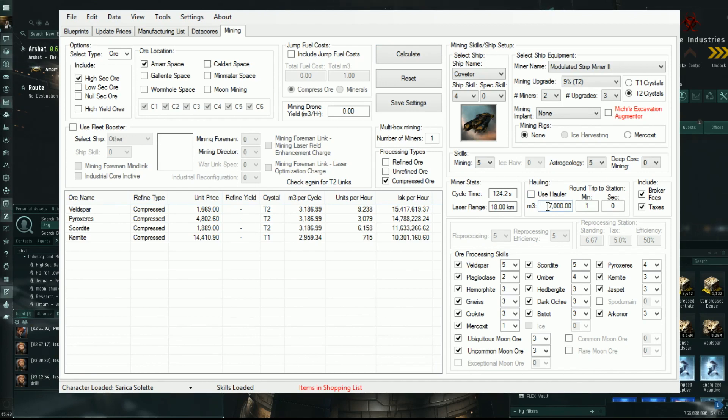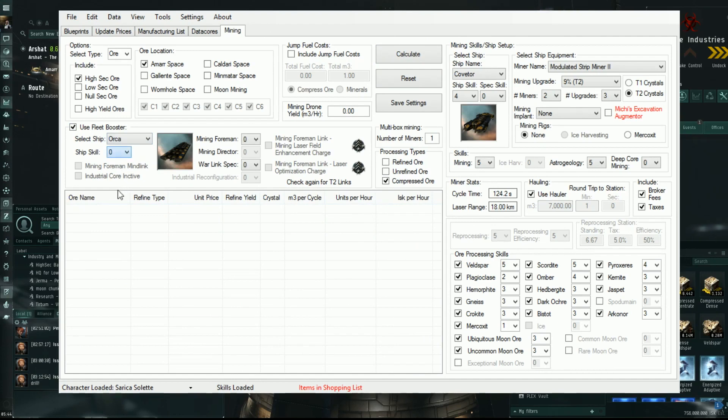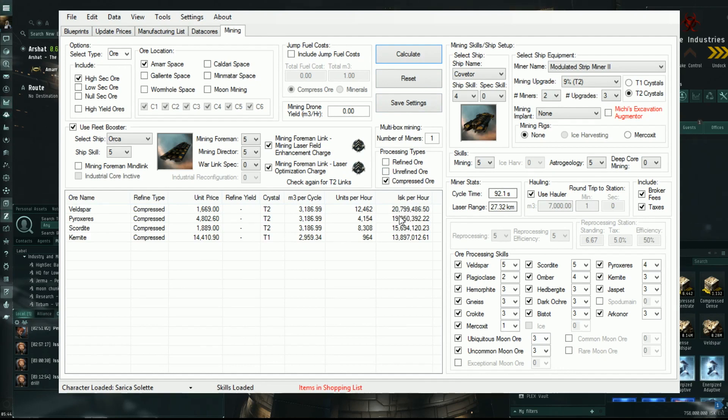The ISK-per-hour figure changes significantly depending on whether you're using a hauler or making round trips to your station — a round trip might cost you a minute, and you're only hauling two or three cycles worth of ore, which changes the numbers quite drastically. If you add a fleet booster — say an Orca with level 5 skills and T2 modules — look at that: 20.7 to 20.8 million ISK per hour of Veldspar just by compressing and selling it. It also gives you cycle time and laser range.